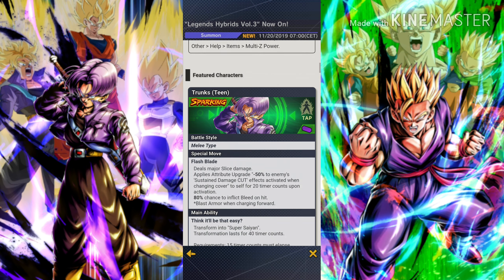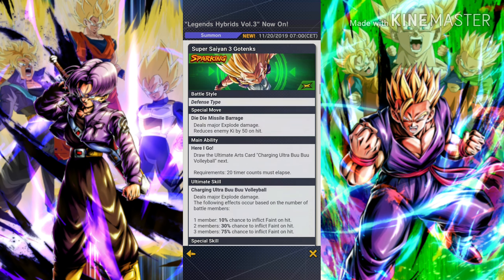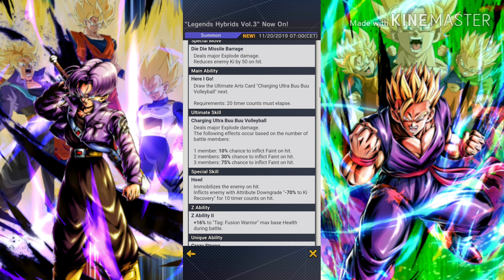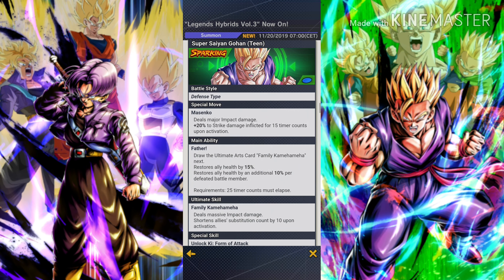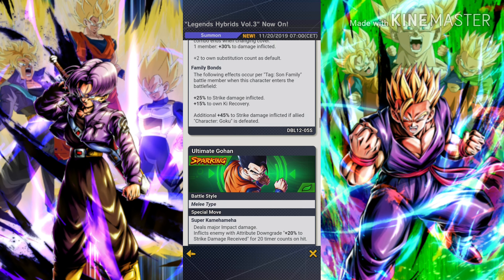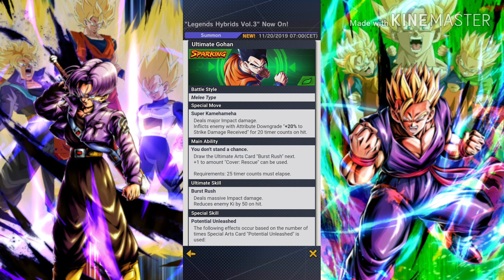Now for the banner characters: we have Transforming Trunks, who is a very nice character but unfortunately only good for 50 timer counts before falling off. We have Super Saiyan 3 Gotenks, who is an amazing defensive type unit and a great feint character — absolutely amazing if you want that playstyle. Then we have Super Saiyan Gohan, who is a perfect defender and incredibly good defensive type unit.